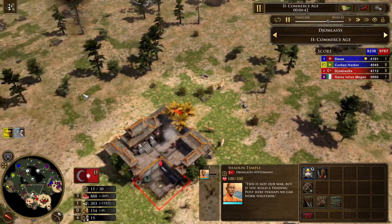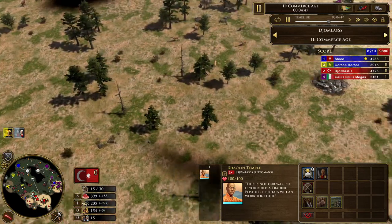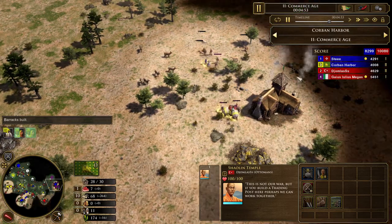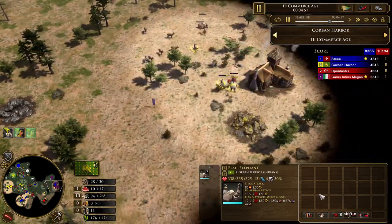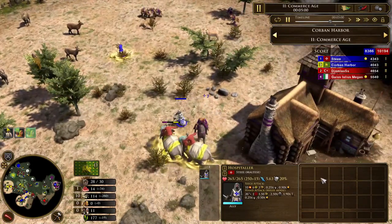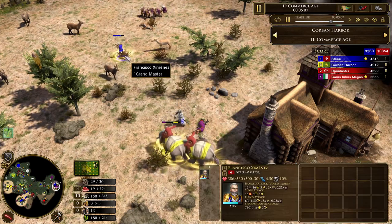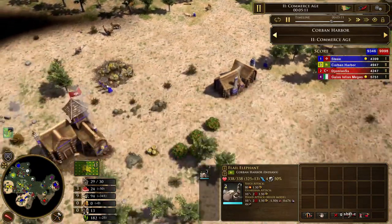I kind of wish I spotted this though — is that his settlers here? Yeah, he's got some settlers. Unfortunately we were late, so we kind of knew going into this that we weren't going to be able to stop him from getting to age 2, especially because this map is so big and we spawned so far apart. But yeah, here's your Hospitaller killing that Mongol Scout, and we're taking out the Explorer here. And in come the Flail Elephants.